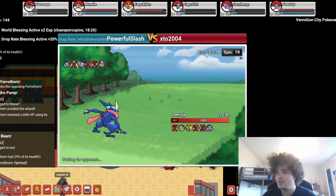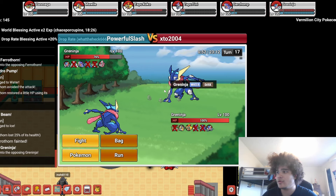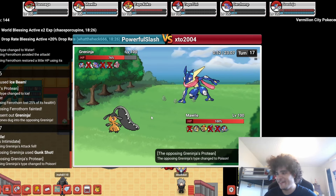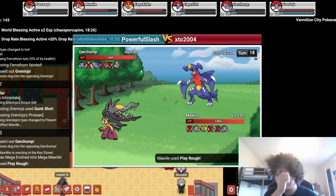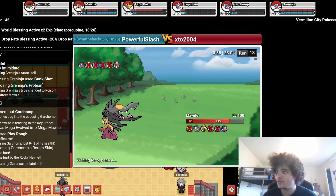Oh, he's Protein — okay. I'm going to Hydro Pump here. It's not going to do a lot to Pharaoh, but that's what we have to go for. If he's Scarf, this gets a little rough. If not, we should be good. Welcome back, Cody. Hydro Pump this. I'm going to Ice Beam here — I think we kill. Oh, he crit! Going Mawile now. I'm just going to click Play Rough into the Garchomp. Don't miss — I got that.